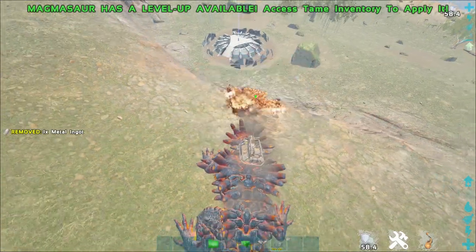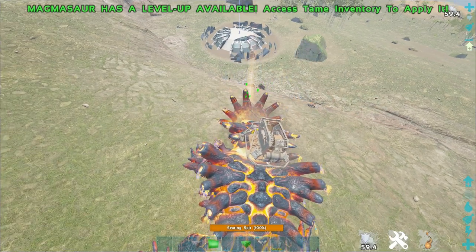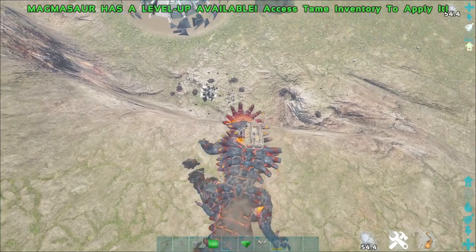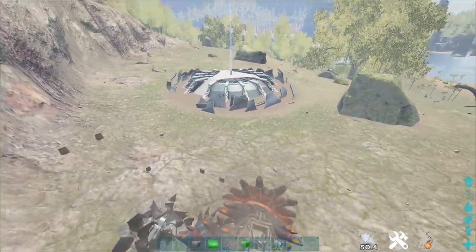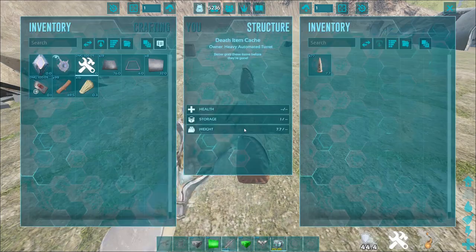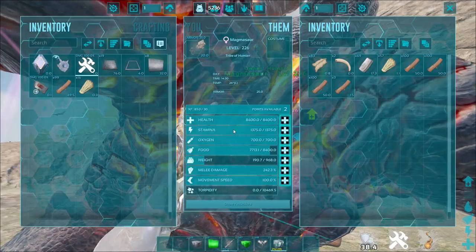The structures are looking pretty black right now so it should almost drop - and yep, there we go! It took me about 20-ish minutes to drop this, and I was alone. If you bring a mate-boosted Magmasore and it's imprinted to you it's even better, and of course if it's leveled up in melee too.